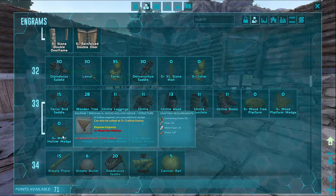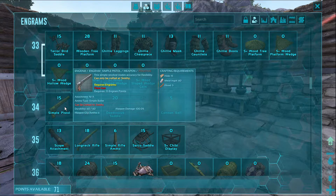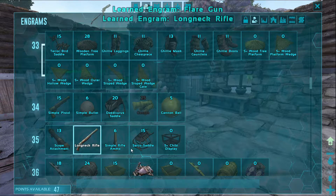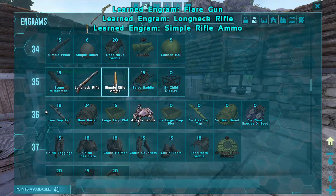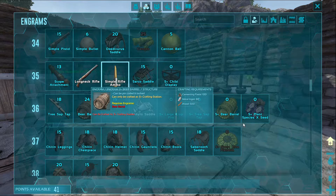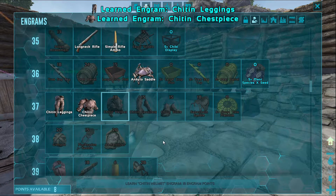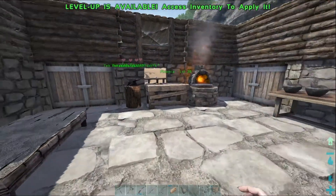What the heck is this? Oh, these are tree platforms. A simple pistol — that will get us into guns. All right, we actually have weapons, that's great. Pump beer barrel — that's crazy. Sabertooth... ooh, chitin armor! We just got into chitin armor. This only requires hide, metal, and wood, so we might make one of those.